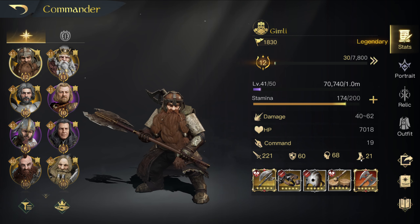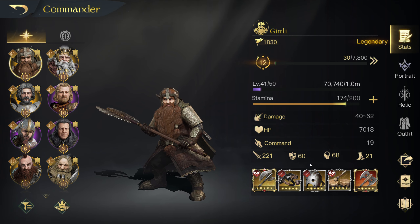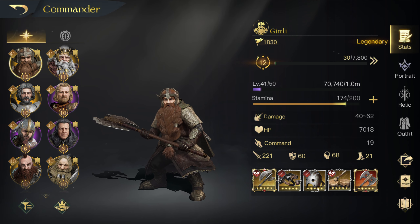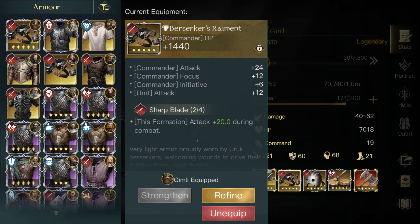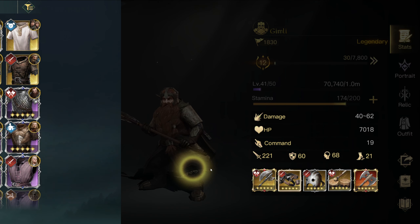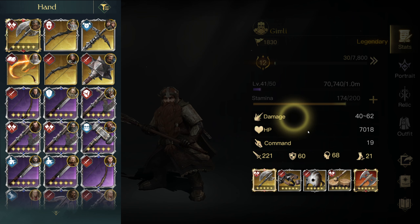Here are some really good items for Gimli. The ideal setup for items — this is how you have to think about it. I believe, so far in my testing, Might will be the ideal one, though I haven't been able to get Might yet. Sharp Blade can also be good as a bonus. But the Axe of Cause of Doom is the way to go for Dane, Gimli, Bjorn — any of them. It's very, very strong, and I have a beautiful, gorgeously, fully refined, fully strengthened one. It's so great.